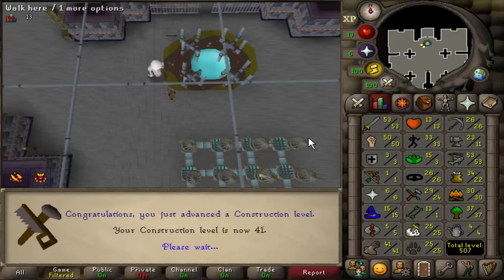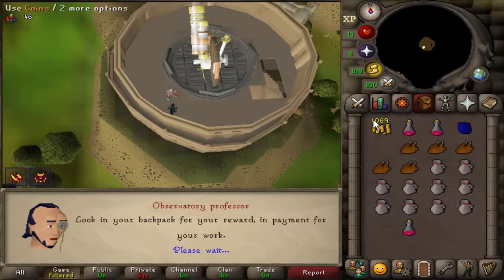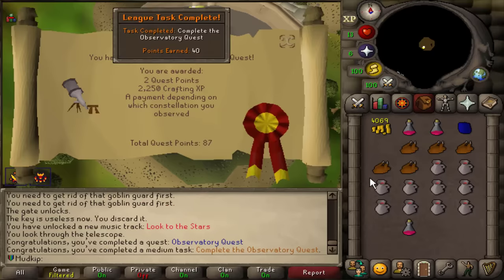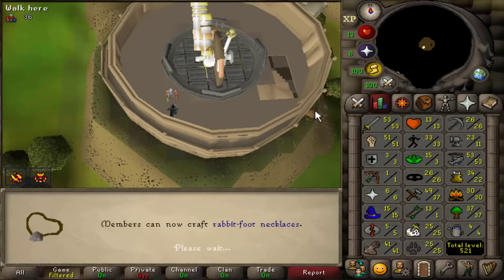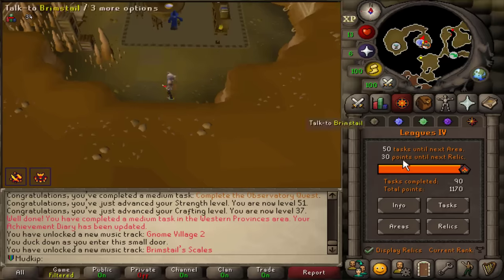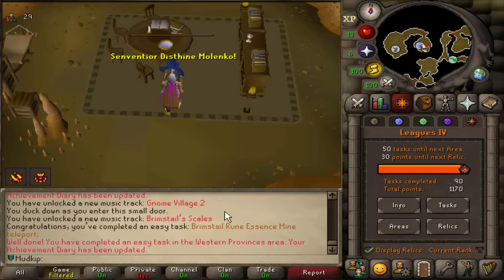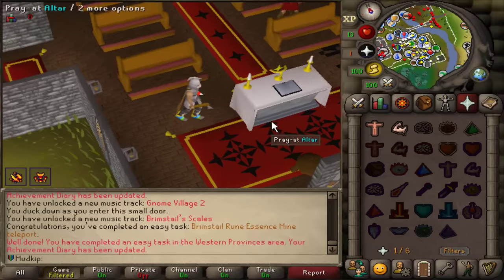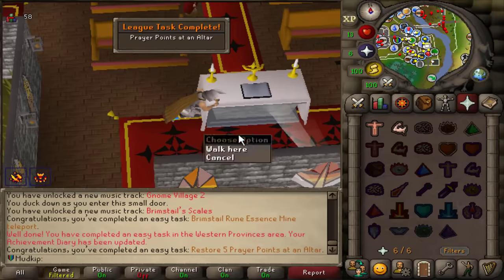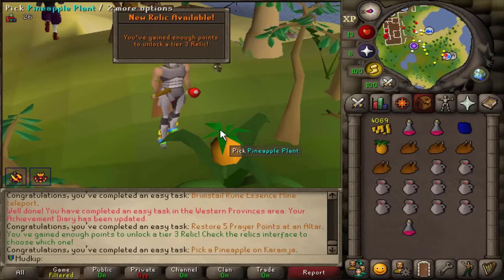Even though a lot of these quests may not seem worth doing, they are required for league tasks and still give XP — and this XP means a lot more early on than later. If you've got to do the tasks eventually anyway, you may as well do them as soon as you can. Although if a quest gives a lot of XP, even if you plan to pick an area that may auto-complete it, it might still be worth doing manually if the XP is that good. Only 30 points away — three easy tasks from the next relic! I'll restore five prayer points at an altar, and then the last task: pick a pineapple!